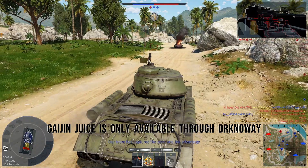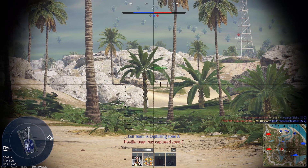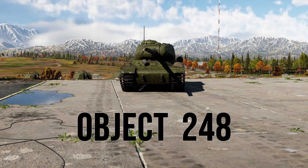Today we are analyzing game data to see which tank at 6.7 has been the most effective for many War Thunder players. So can you guess which 6.7 tank has the highest KD? It's the Object 248.